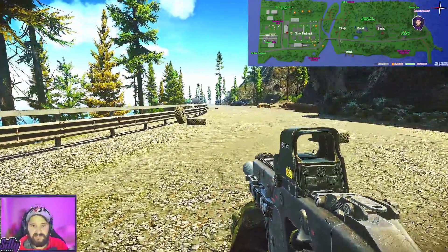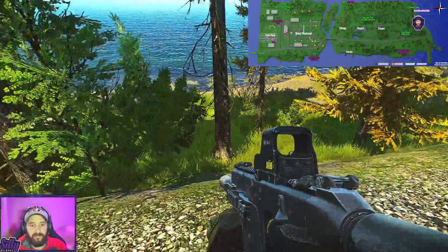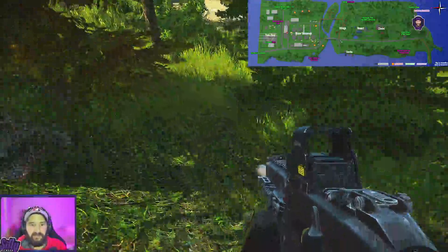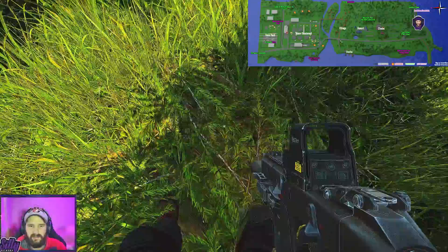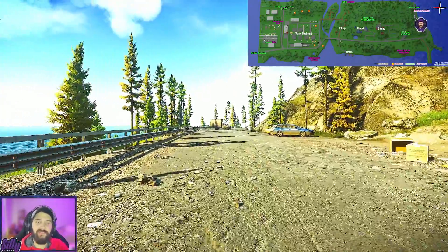Once you get to these tires on the road, all you have to do is jump off the rail here and look for this bigger bush. Right to the left of this big bush is our first stash. Once we're done, we're going to run to the end of the street towards the bend.